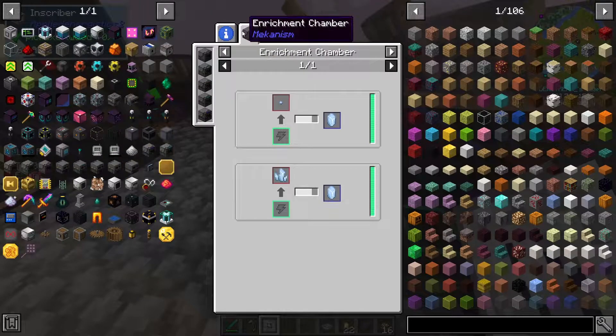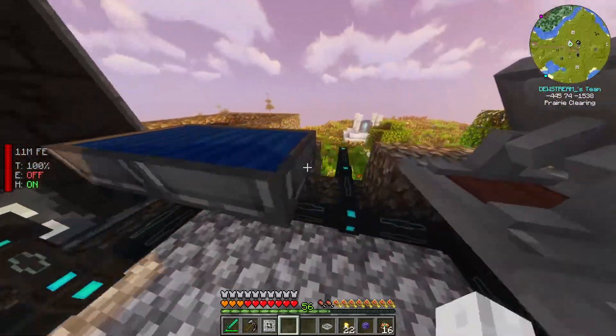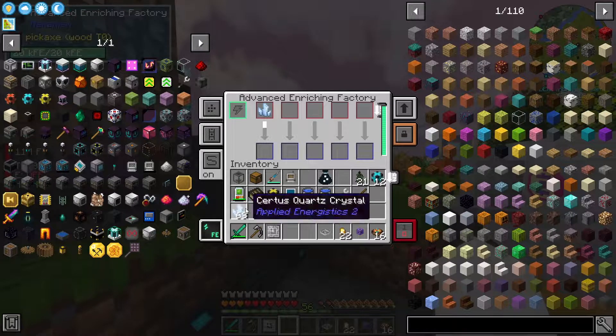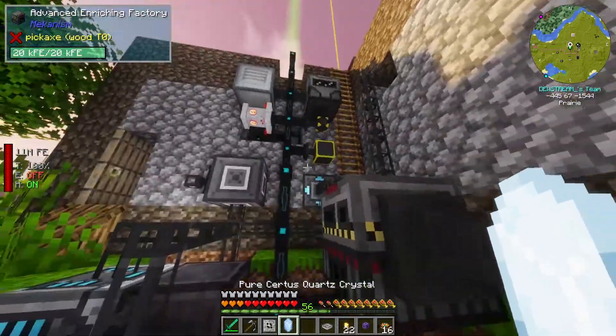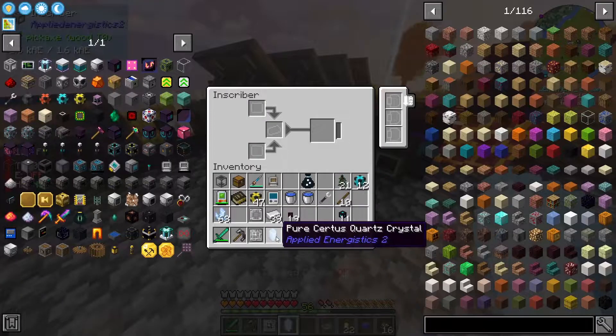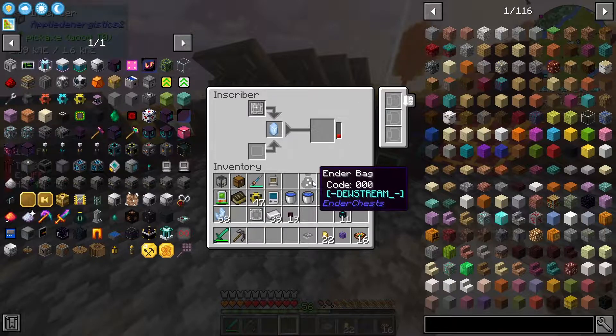We can apparently put Certus Quartz dust and all the crystal in an enrichment chamber, which we have right here. So I can probably just do that — quickly grab it out. Nice, we've done it. So here we go, let's slap this in here and then that'll process and get it done. Perfect. Now for the silicon.